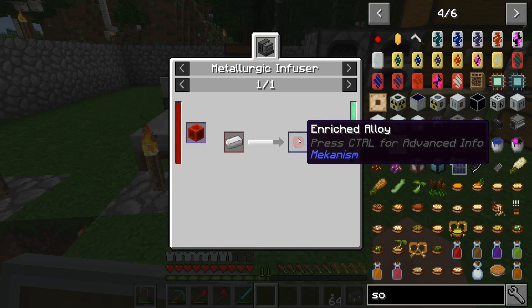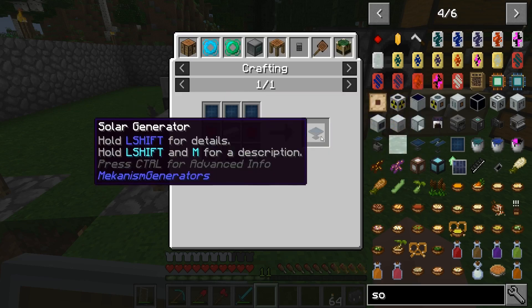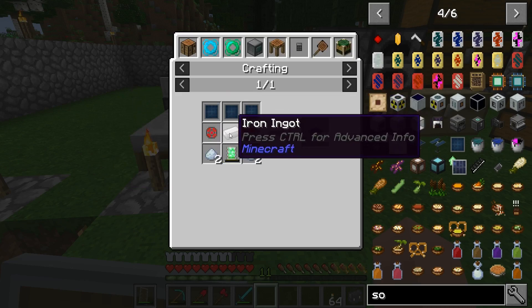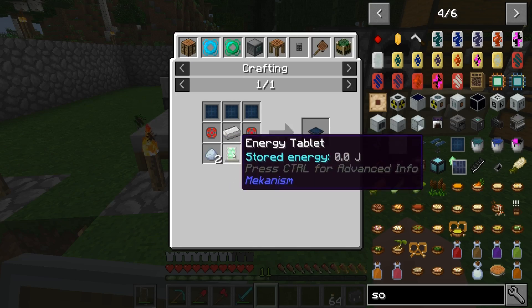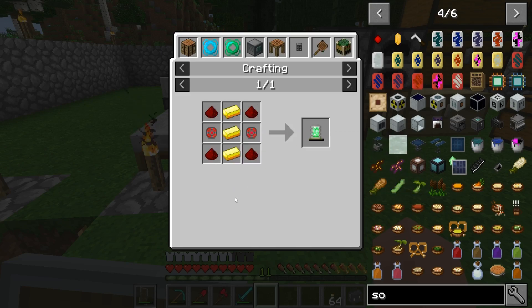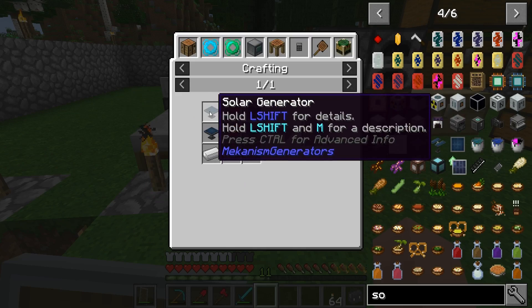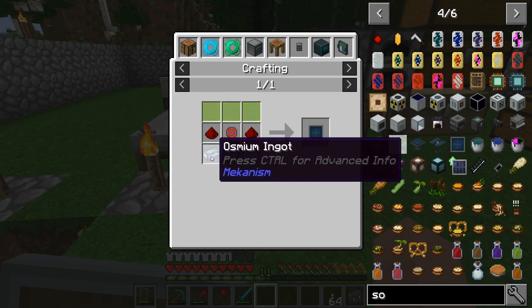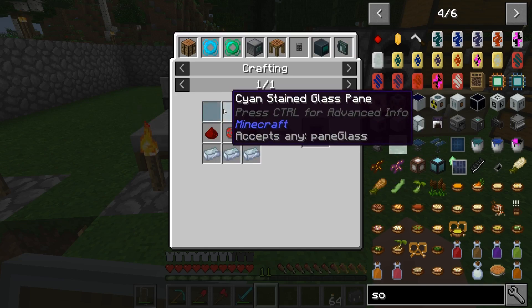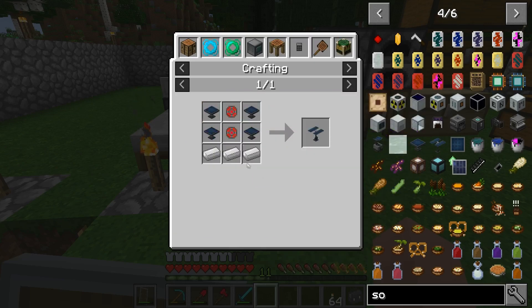Checking the recipes - enriched alloy is no problem, just a bit of redstone and iron. The actual panels might be a little harder. Enriched alloy - iron, no problem. We just need to crush some ore and get some dust. An energy tablet doesn't look bad at all. The actual solar panels themselves - looks like it just needs glass panes, not a specific type. It does not look too hard to build overall.